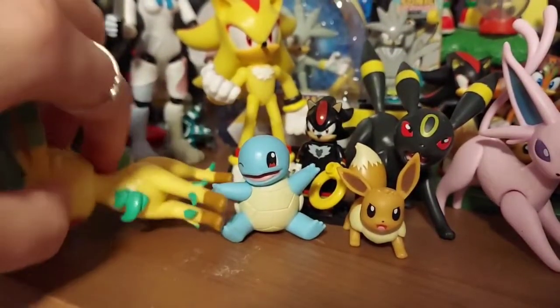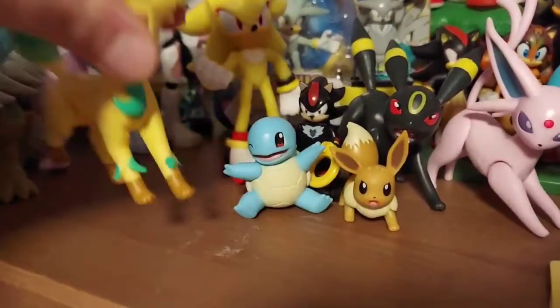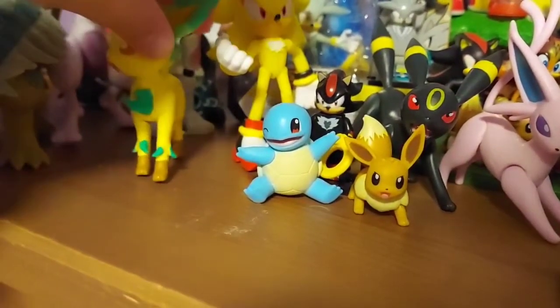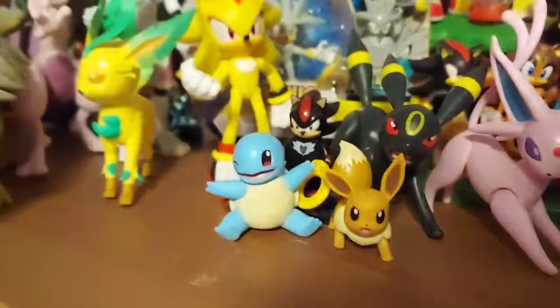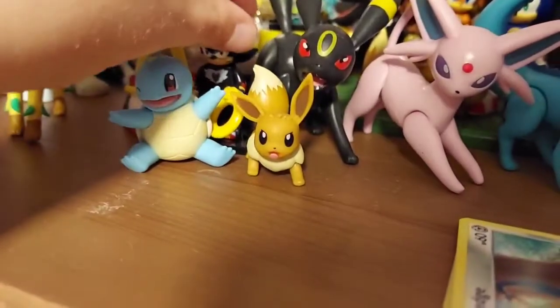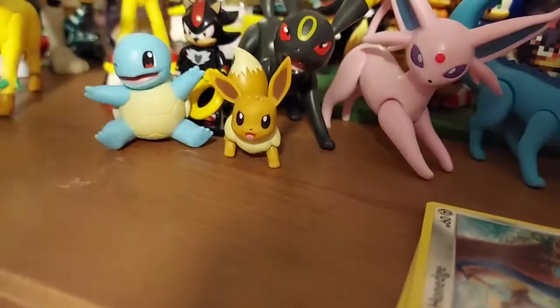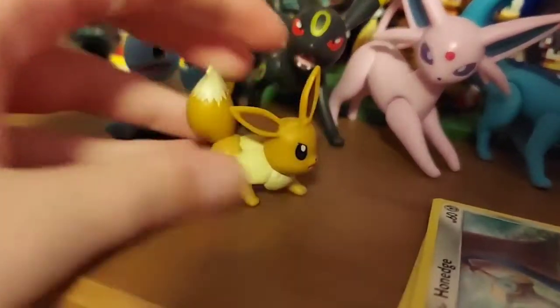Leafeon is just the worst to get to stand up — look at her legs, try to get that to stand up. Next we have the Umbreon and Espeon battle figures; these two came in a set together with a bunch of others including Squirtle, and then we have Eevee.